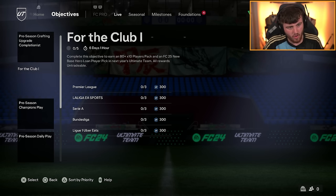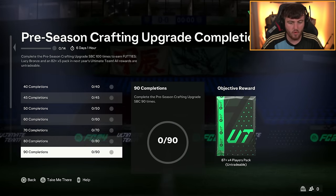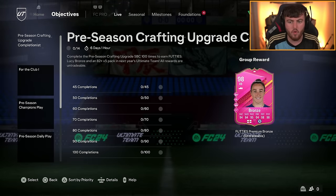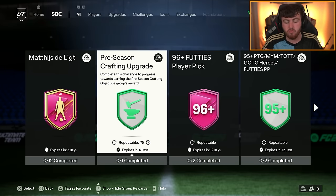These next ones are a little bit more complicated, and unfortunately if you haven't already started one of them, you aren't going to be able to do it. The pre-season crafting upgrade — EA kind of screwed us a little bit with this. If you complete this SBC 100 times, you get an 82x5 in FC25. The issue is you can only complete it 75 times total, as it was re-upping every Friday for the last two weeks. If you didn't do 25 of these or more before that last Friday, you cannot get this reward.